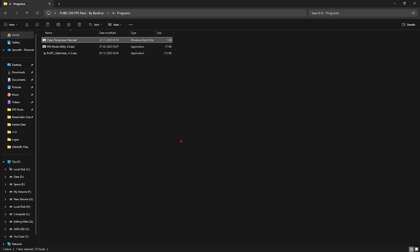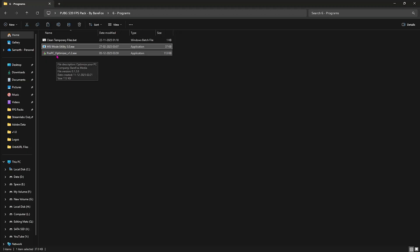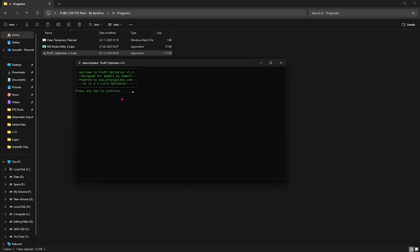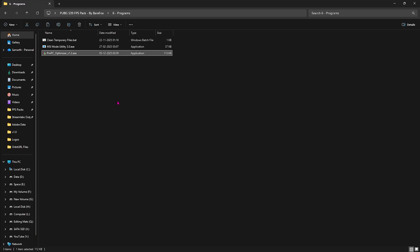Next in the pack is MSI Mode Utility 3.0 — run it as Administrator. Select your GPU, click the MSI button next to it, set the Interrupt Priority to High, and click Apply to set the correct interrupt priority for your graphics card. Last is Pro PC Optimizer v1.2, a one-click PC optimization tool. Double-click, click Yes, press Enter twice — it creates a restore point first, then applies all important tweaks to your PC with a single click.